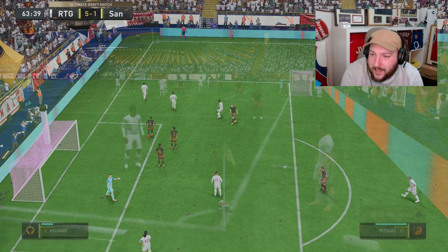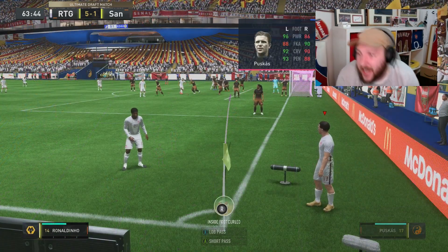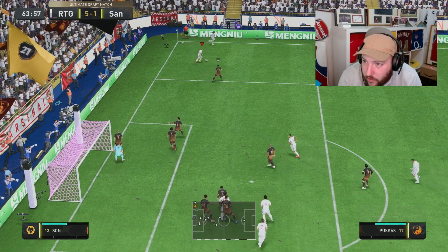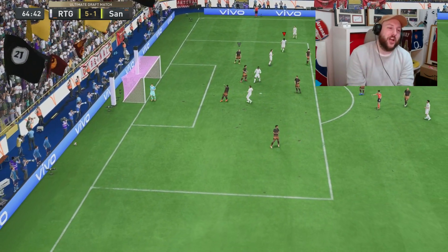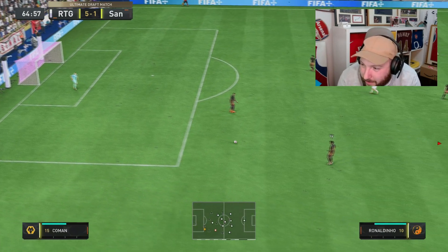We'll have a look at his statistics on set pieces. Ronaldinho has 86, 90, 90, and 88 — very good stats here. What we're going to do is bring forward a player, play it short, wait for him to run over, and try this outside-the-foot shot. Ronaldinho goes for the no-look and it's a poor shot in the end. That's down to the flair trait in the game, not because we pressed the wrong button.